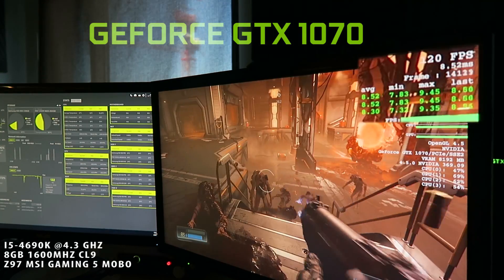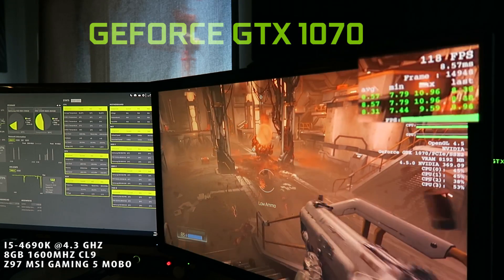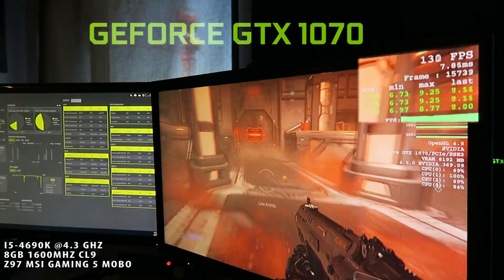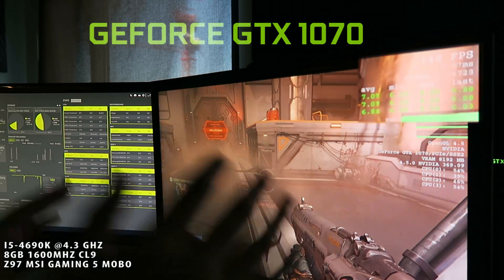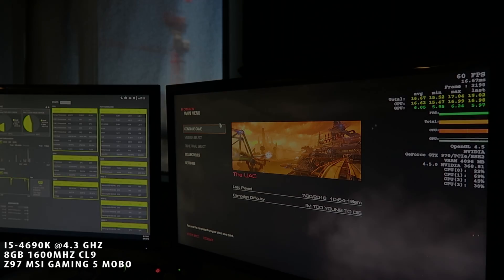We're sitting around 130 FPS. I'm going to try to recreate this same scene when I put the 970 in there. Since there's no in-game benchmark in Doom, I'll just try to recreate the same scene again.